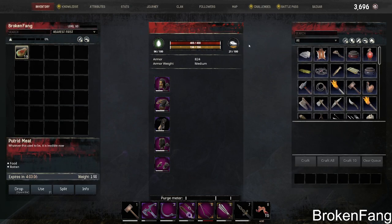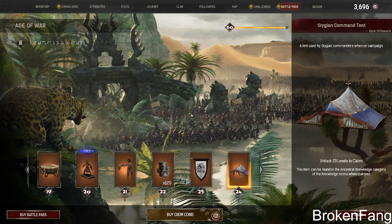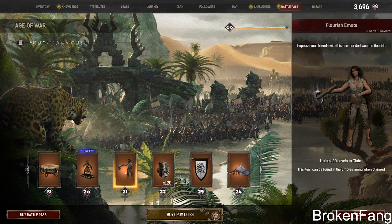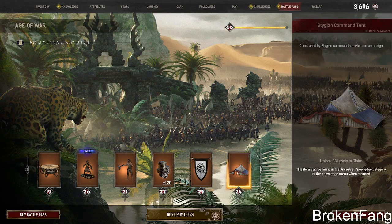Let's see what the battle pass has. Okay, so I added all my stuff. It looks like a drum, a statue, a one-handed weapon, an emote, some coin, and like a Slavic-Scandinavian type of banner. A Stygian command — okay.